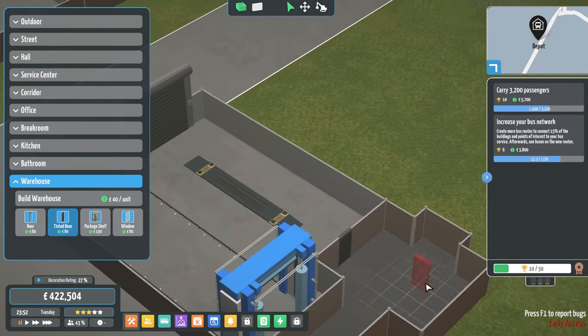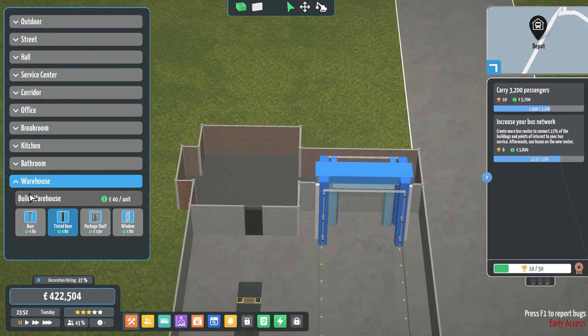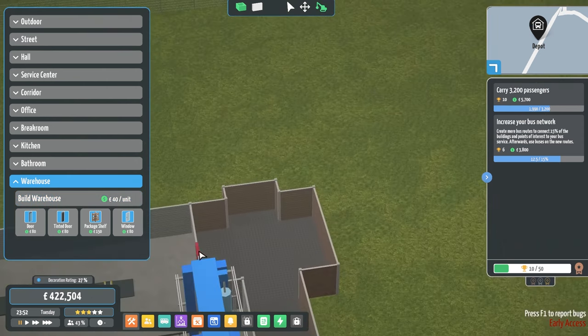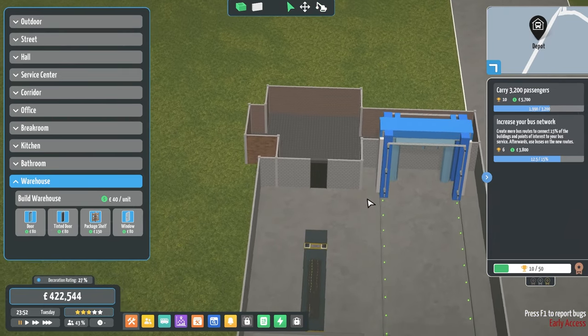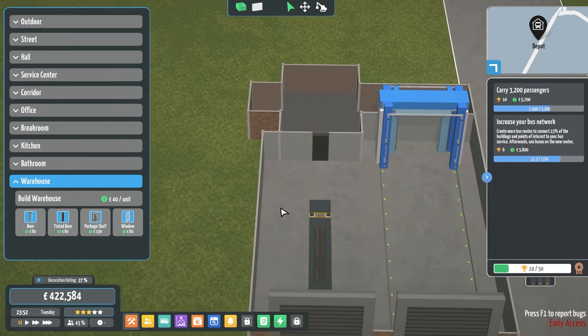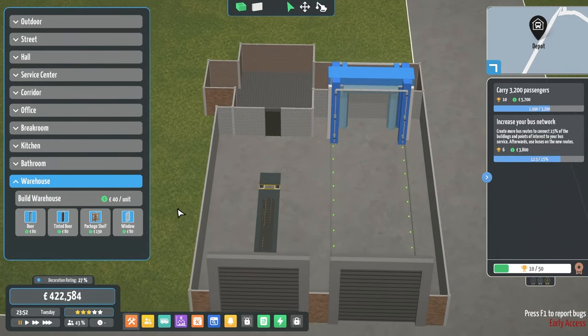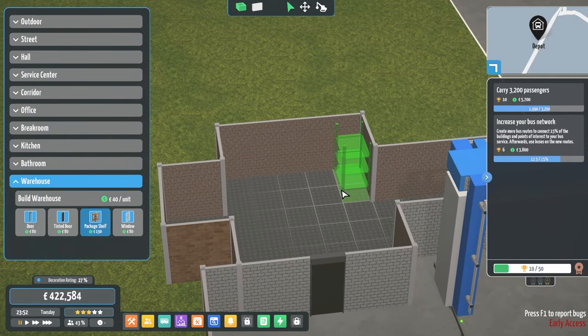It looks like we're already over — one, two — can we move this over by one? No, so we might have to delete that. There we go, make it equal. That means we can add another one of them here when it comes to it. And then I just need to start putting all the package shelves here.